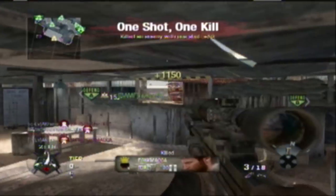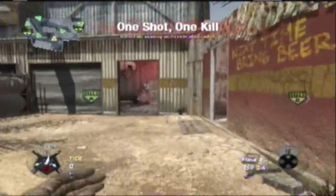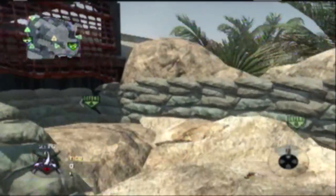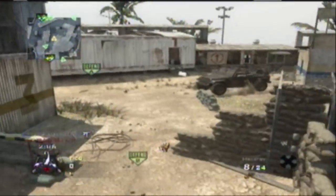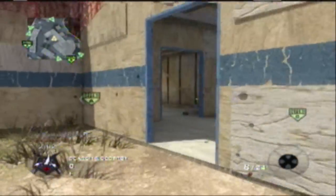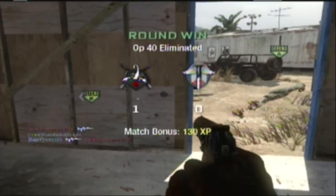Not bad, and another headshot. Alright, so this is my first commentary, and right now my class perks are Lightweight, Hardened, and Ninja. Got my Makarov Pistol, Concussion Grenades, and Tomahawk. Get ready for the next round.